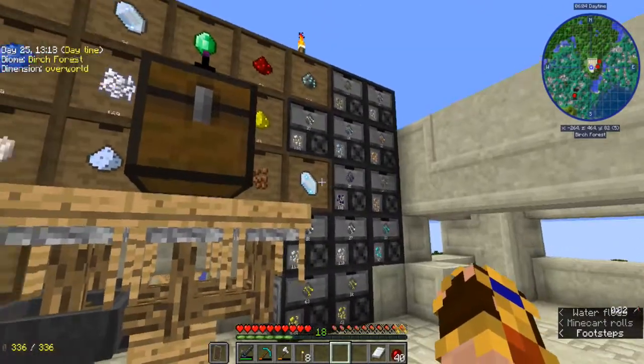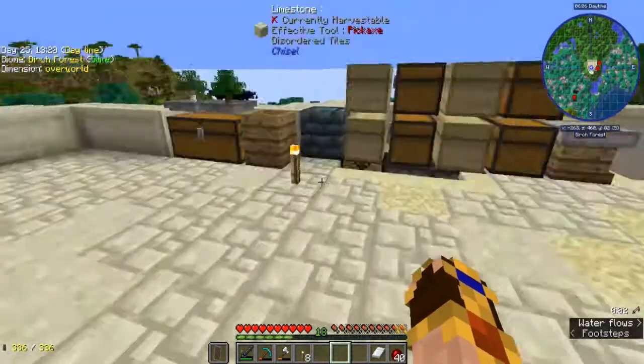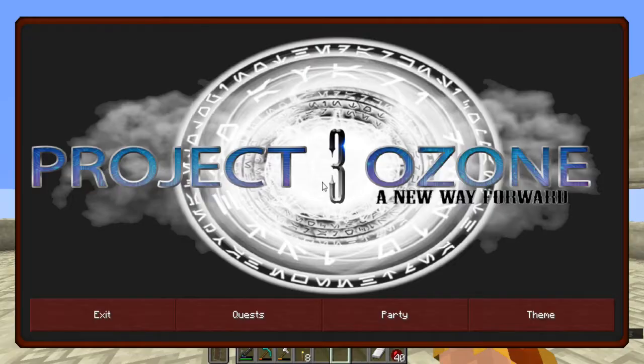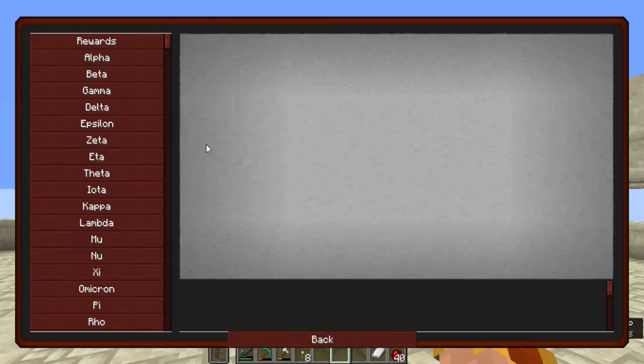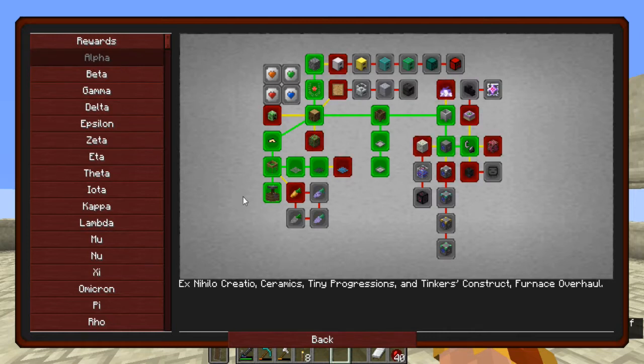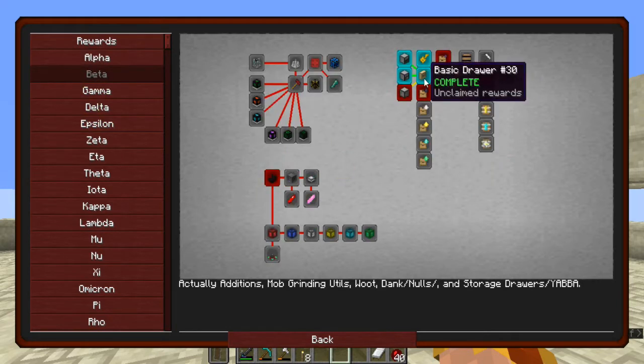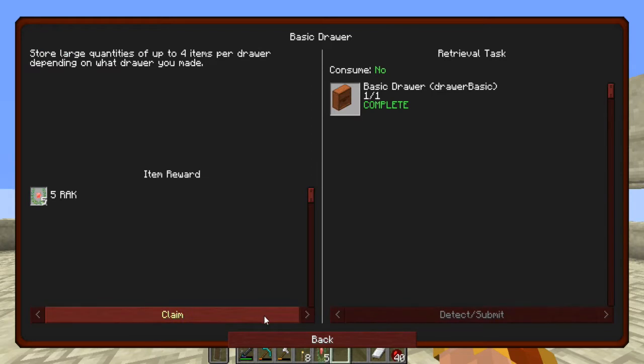I'm going to knock it all down and rethink it. In order to build all that stuff there was a whole bunch of questing-type things that I done. It doesn't look like any of them are on this page — where are they? Okay, there's some. Yeah, made the basic drawer obviously.